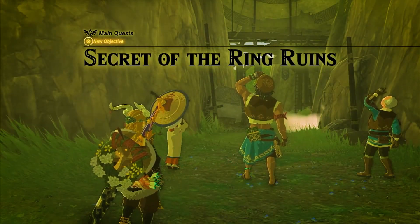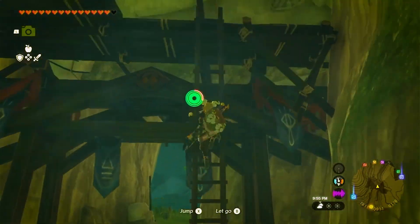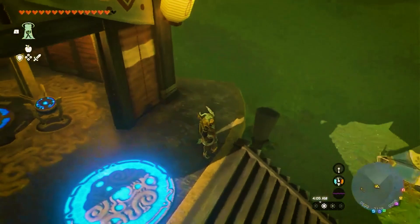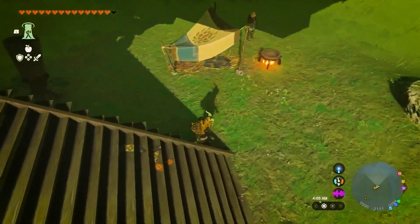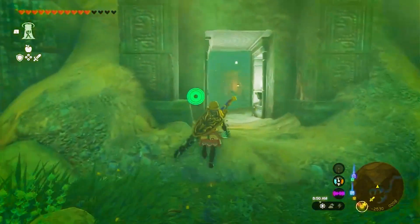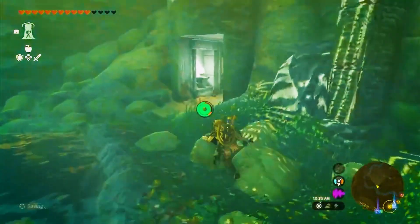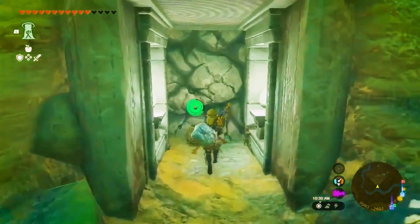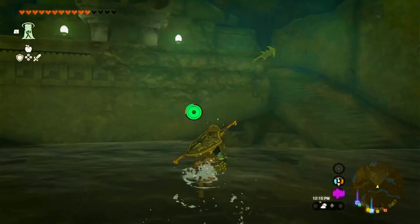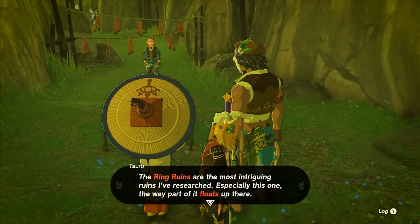Embark on an epic quest in the realm of Zelda as we uncover the hidden secrets of the Ring Ruins. Join us on Zelda World, your ultimate destination for all things Zelda, as we guide you through the Secret of the Ring Ruins quest. Learn how to navigate Kakariko Village, solve puzzles, and unlock new discoveries that will propel you towards the final part of the quest. Get ready to embark on a thrilling adventure with our comprehensive walkthrough.